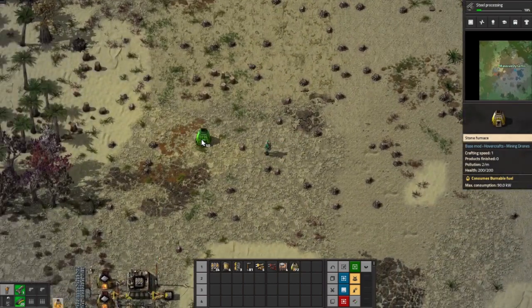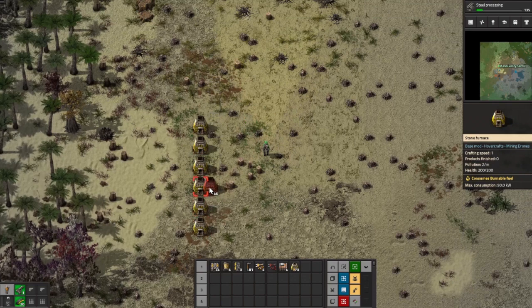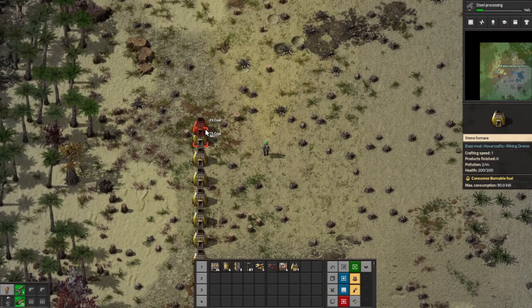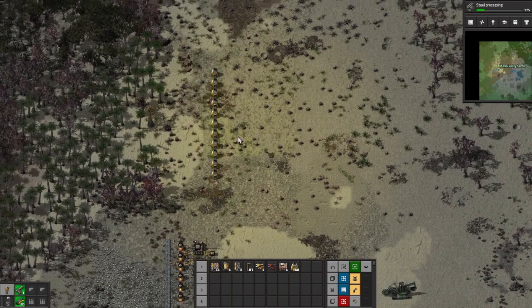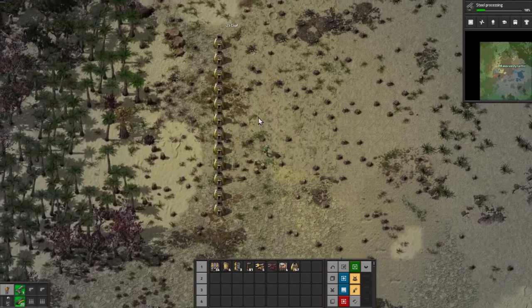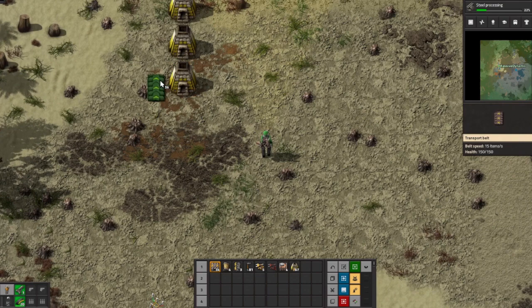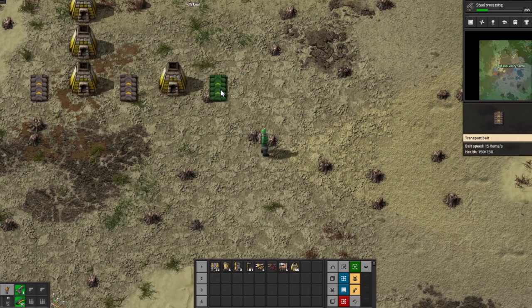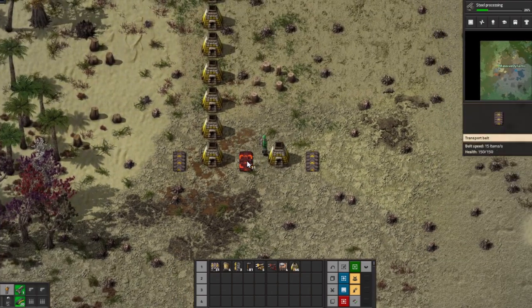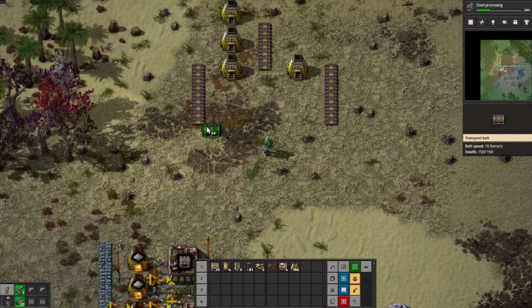Okay we can figure out our smelting — let's do it right here. I think this is a good spot. Let's do something like this — one, two, three, four, five, six, seven, eight, nine, ten, eleven, twelve. I think I counted that right. That's eleven — okay I missed one, there we go, twelve of those. Let's get this all set up here.